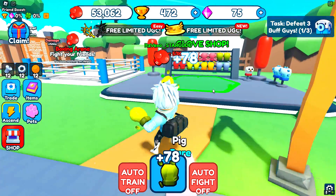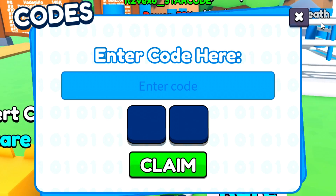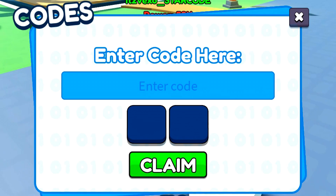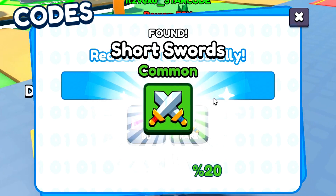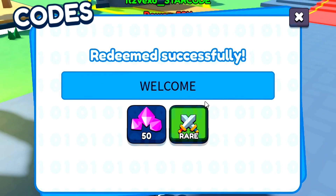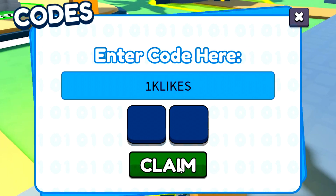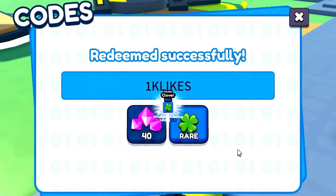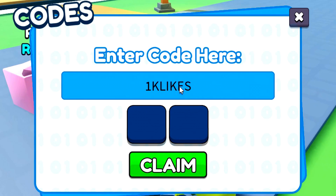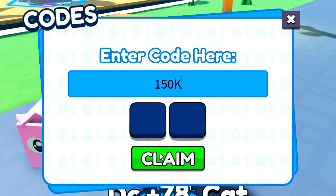Let's get stuck right in by redeeming all of the working Punch Simulator codes. I'm not stalling like other YouTubers, and I've got codes that no other YouTuber will show you. First, redeem the code 'welcome' — type WELCOME in all capitals. As soon as you redeem that, the next code is '1K LIKES' — make sure you type it in all capitals or it will not work.